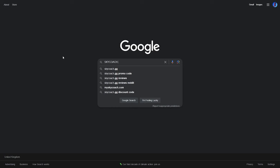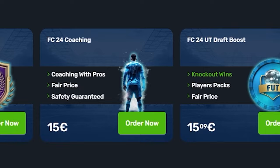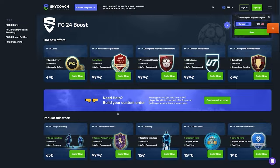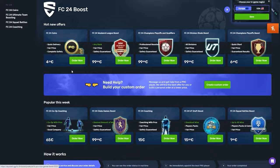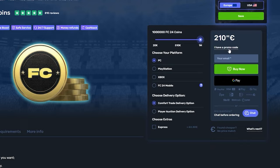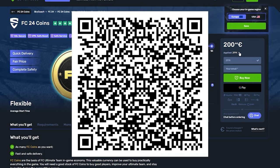FC 24 is here and SkyCoach has all your needs covered — from squad battles, champs, qualifications, and even draft boosting. There's a long list of services including coaching and FC 24 coins. The service is fast and reliable. Head over to skycoach.gg and use code JT11 at checkout for 5% off your orders. Check out the QR code on screen for their mobile app.